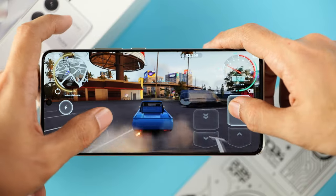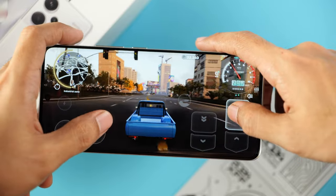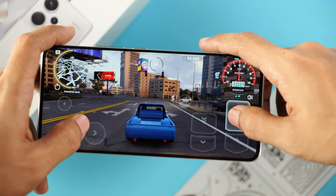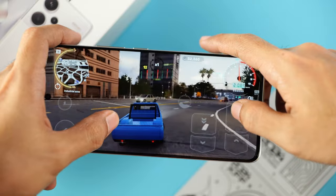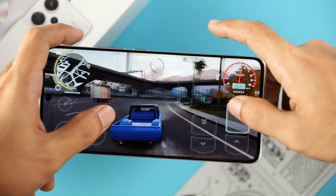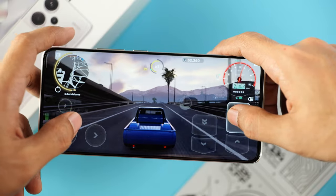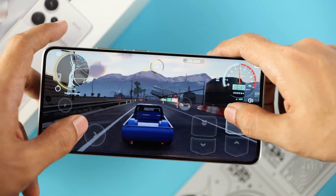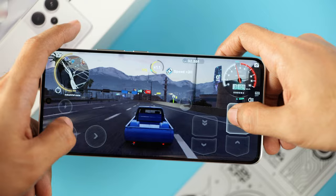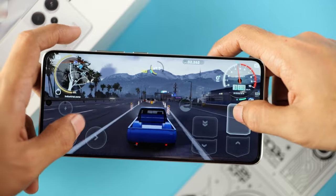Let's go in and start driving, and immediately I can see how smooth the game runs on the Dimensity 7200-powered Redmi Note 13 Pro Plus 5G. This is a very graphically demanding game, mind you, but it handles it rather well. There's slight stuttering but it picks up almost immediately — it just slowed down for a second, but otherwise the game is really smooth.